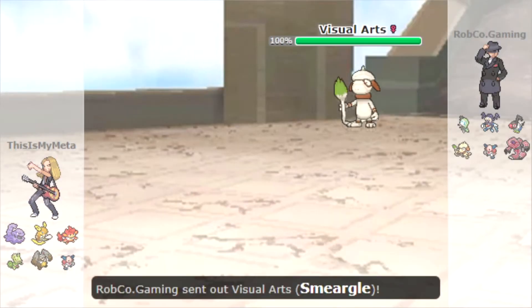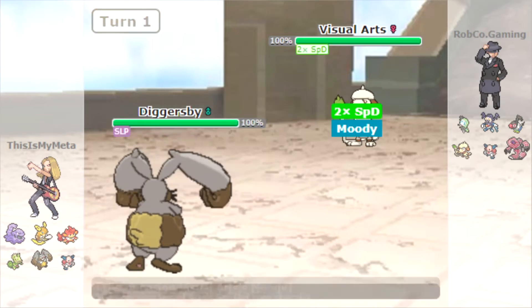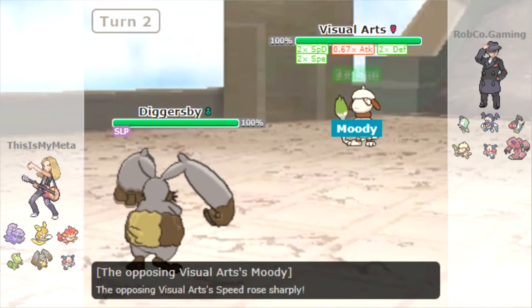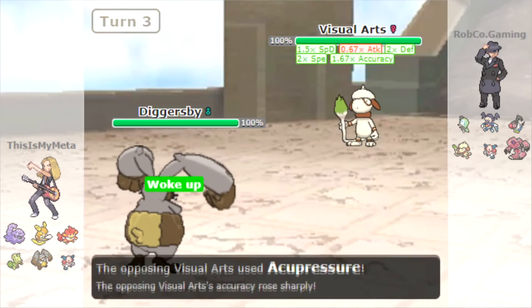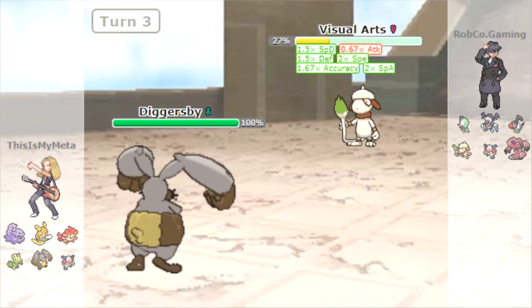Game number three — they are leading off with a Smeargle. We're leading with our Diggersby this time, and they go for a Spore. Instantly I'm worried because it's got Moody, which ups its special defence and attack, and it's got Acupressure as well. This is a boosting Baton Pass Smeargle right here, and I am scared — they are going to be able to Baton Pass all these boosts and we're just going to get swept.